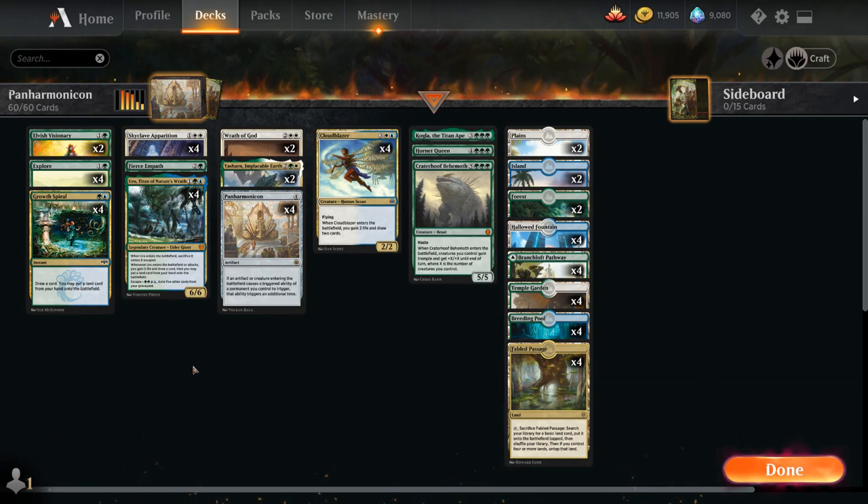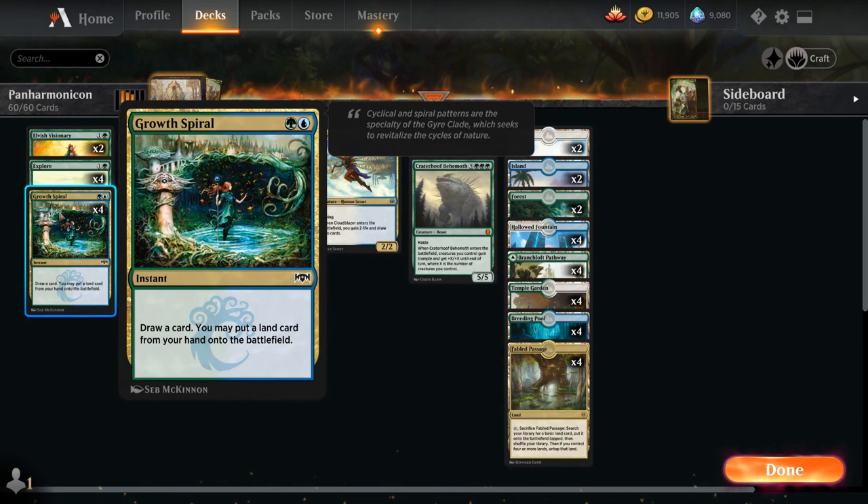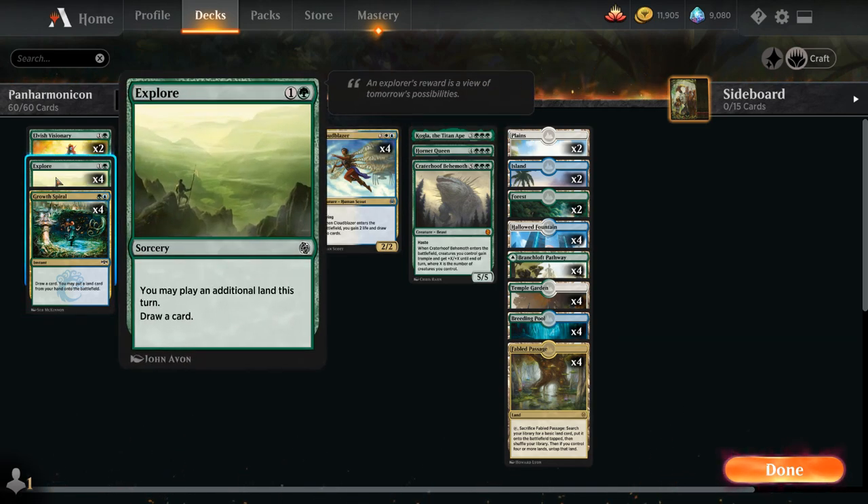Let's take a look at the rest of the list, starting with a bit of early ramp, because Panharmonicon is a 4-mana do-nothing artifact the turn it comes into play. We want to accelerate our mana to potentially play Panharmonicon on turn 3, or play Panharmonicon and some beneficial ETB effect in the same turn to get an advantage right away. We've got the full playset of Growth Spiral, which lets us draw a card and put a land from our hand onto the battlefield, and Explore, which is the sorcery-speed version.